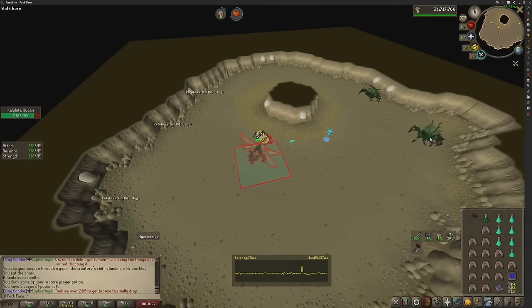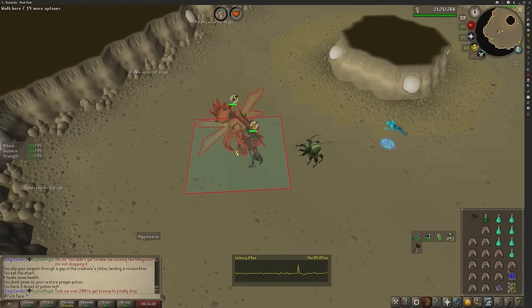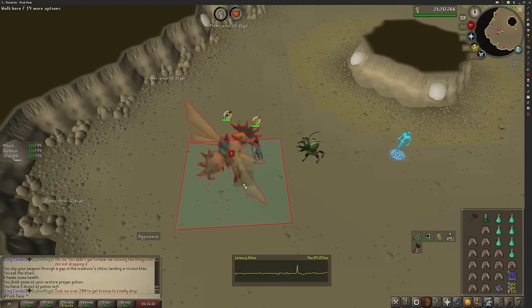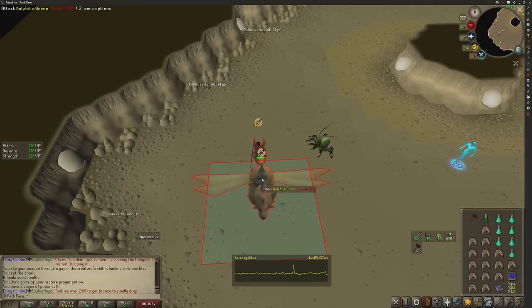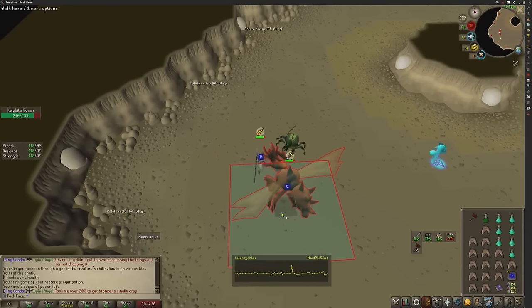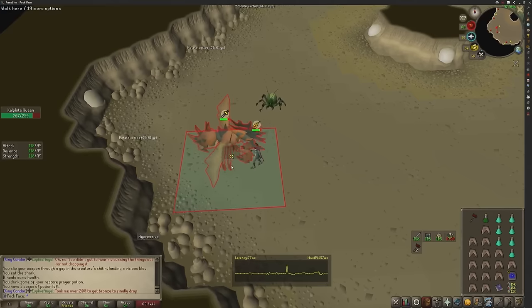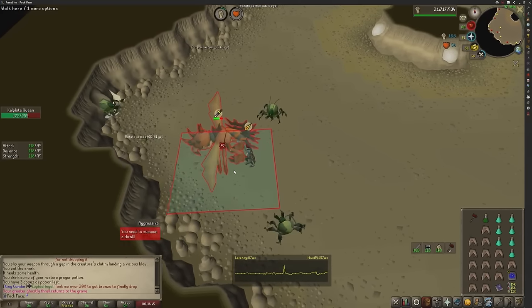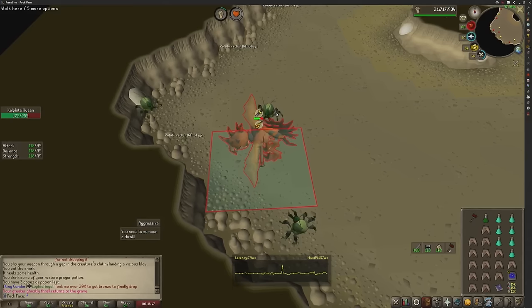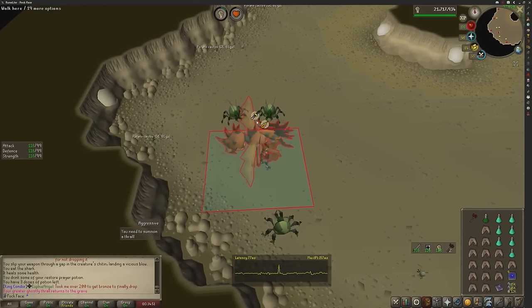There are other methods where you can lure her over to the entrance and get the big minions and the little ones that come out to block her. But the beauty of Jagex allowing RuneLite plugins means you can just do this all day. When you're ready, just left-click and then shift-click back under and you're good to go. Now I'm going to let the thrall disappear so you can understand the timing better. I'm going to attack her now and hide under. Wait for the health bar to disappear. The minions eventually just start blocking her in the corner anyway, so doing something like this isn't too bad. Health bar has disappeared.